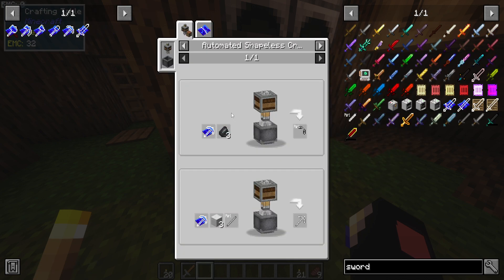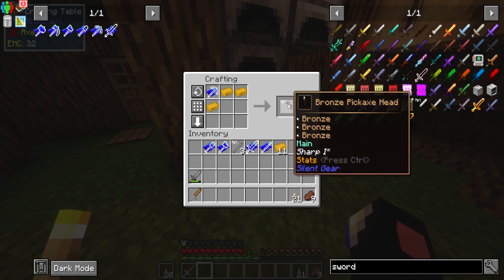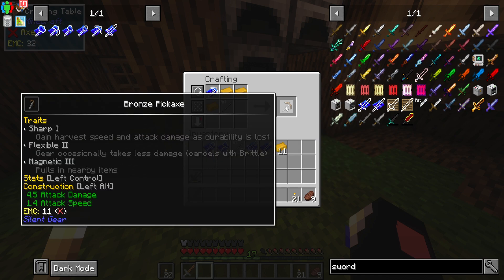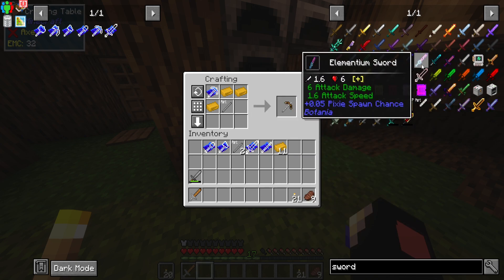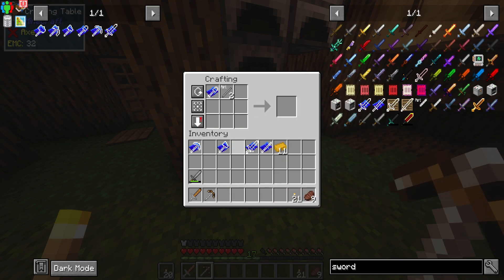For the pickaxe it's probably three ingots. This has a mining speed of 6 and I can harvest diamonds. As soon as we get some diamonds we can diamond-tip it which can then put it to obsidian mining level. There's a nice look at the elementium sword - anyway we'll just go with bronze for everything right now.